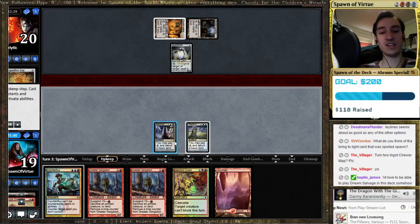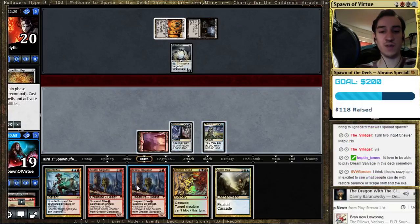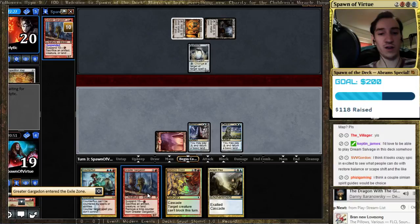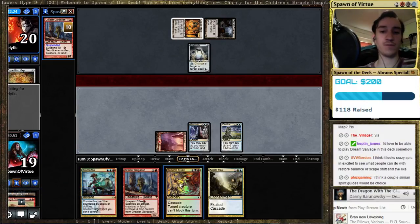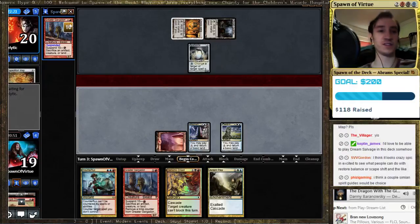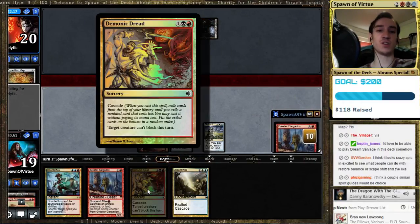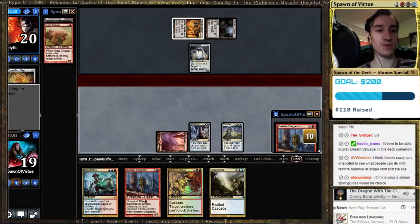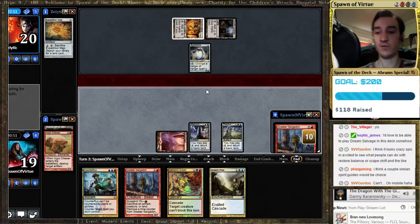I think you slow-roll this, because I just drew another Cascade spell. I think you go Mountain, Suspend Gargadon — you absolutely slow-roll that. He's given us a target for the Demonic Dread. He probably doesn't know that I run this. I think Demonic Dread is only playable because there are so many decks in Modern that are creature-based — most every deck will be creature-based. There are very few decks that don't have any number of creatures.